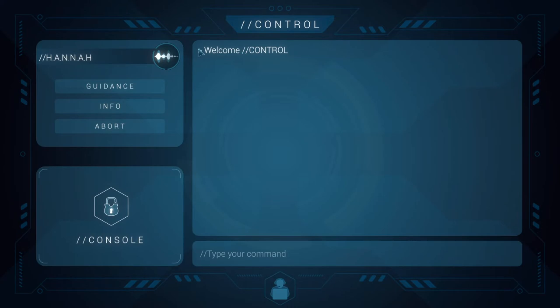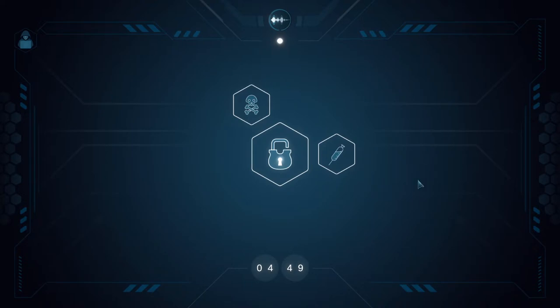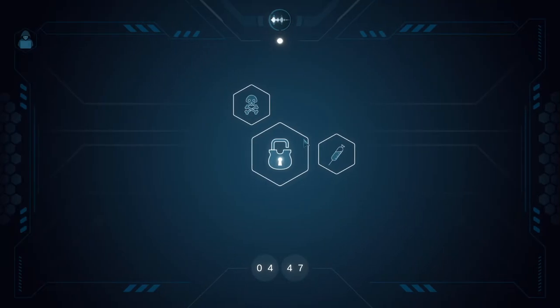When you start a new map you start on this control interface where you can type your commands. You can click Tab to switch to a different screen where you're going to see different nodes. This is the main node that you're trying to unlock, and these are the nodes that you need to bypass in order to get to it.